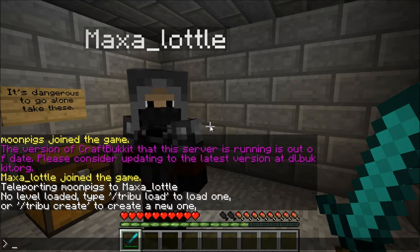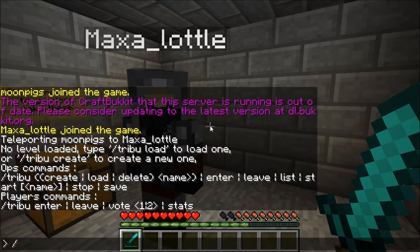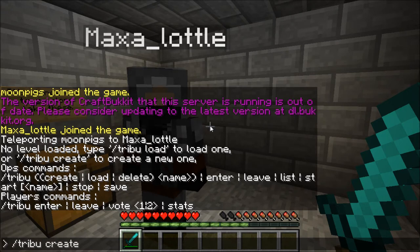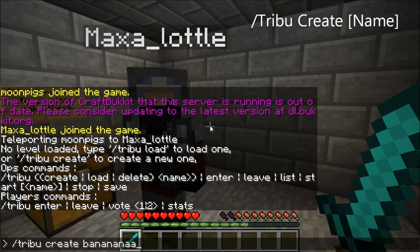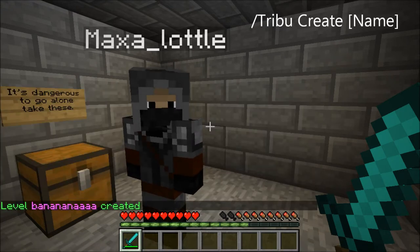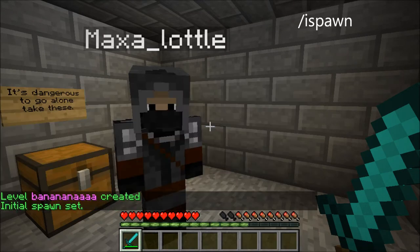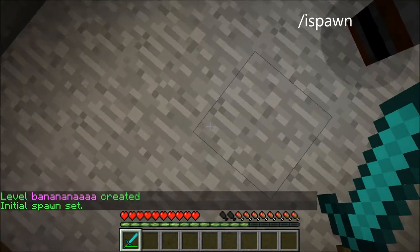So you put in slash tribu create and then a name — like 'banana' or whatever. Level banana created. And then you do slash ispawn set. The spawn has been set to this block.